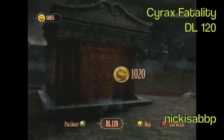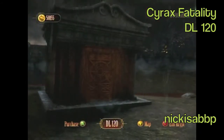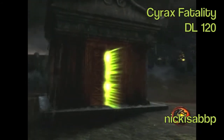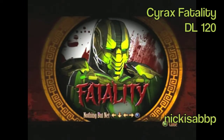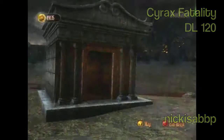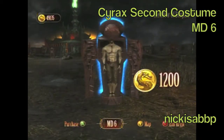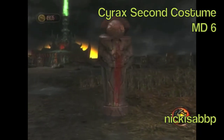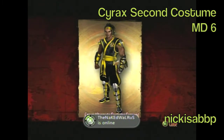This is Cyrax's second fatality, in Deadlands number 120. It's in a big grave thing, not a tombstone, so it's pretty easy to find. It's called Nothing But Net — he's trap shooting a net. It's pretty cool. His second costume is in Metal of Despair number 6, and it's pretty much just his human form.